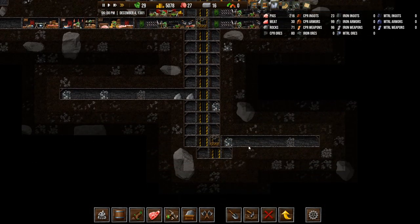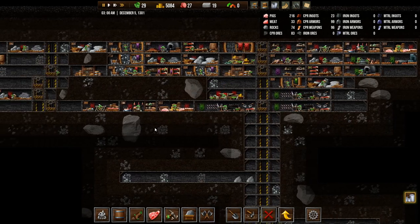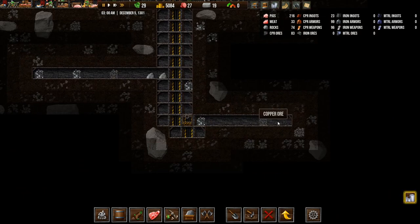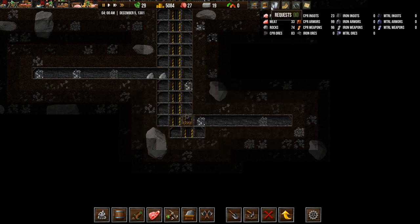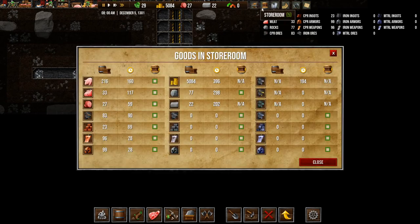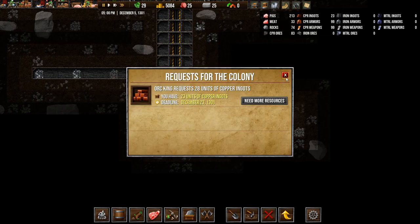So I think we're going to need to build some quarters and stuff for the guys that are going to be down here, because basically everything is up here and we don't want our orcs to have to go all the way up here to get food and sleep and stuff like that. 28 units of copper ingots — let's see. No, so we are going to need to store those. There's copper ores — copper ingots. Store those. How many did they want? 28, and we have 23.